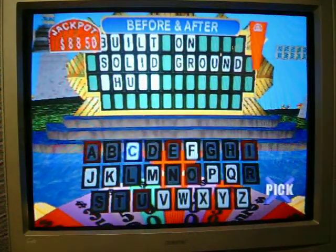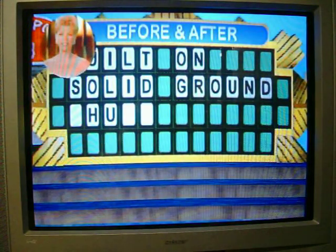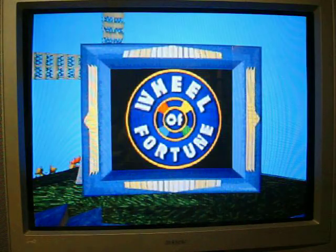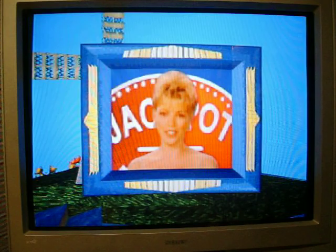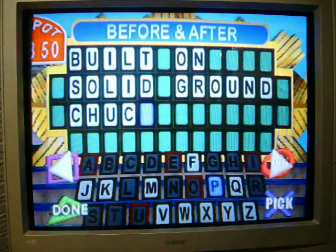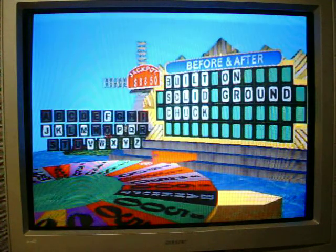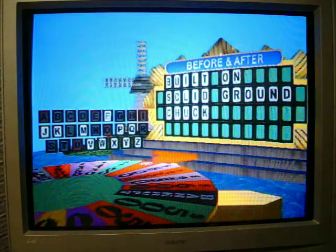Is there a C? Yes, two. Two C's. Jackpot. Solve the puzzle. It's all yours. I was hoping for that or $3,500. I'm going to solve it. Built on solid ground chuck. Built on solid ground and ground chuck.